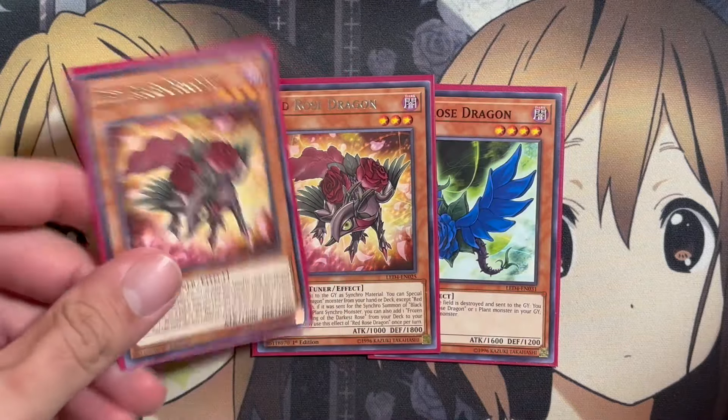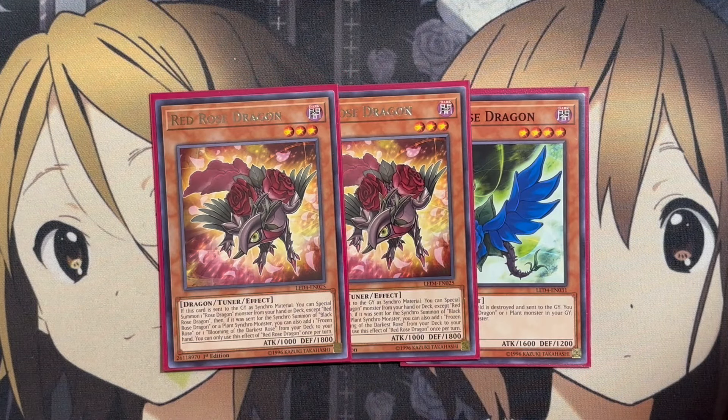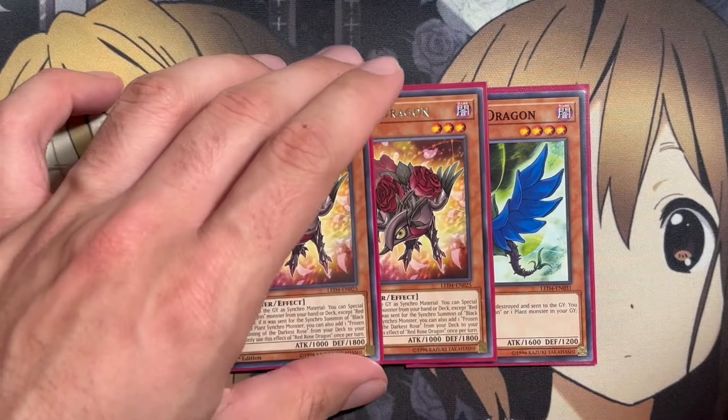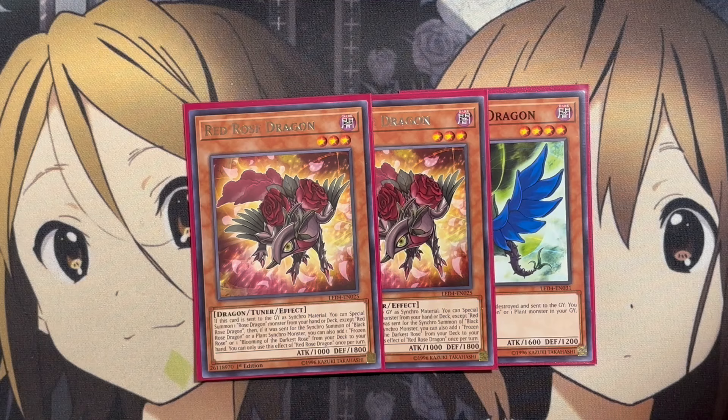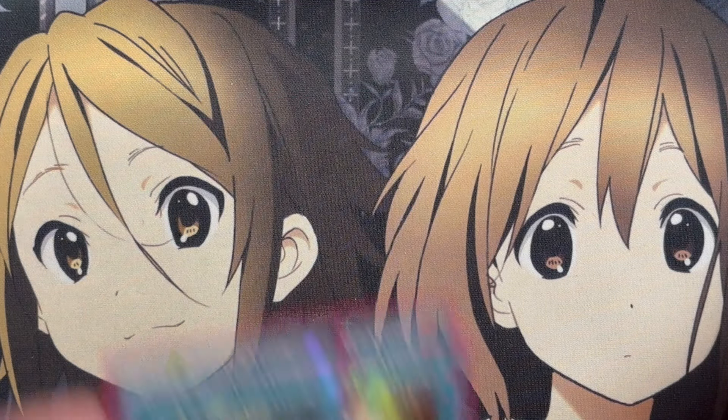Also running a small Rose Dragon lineup, since they are dragon monsters and provide a tuner option in the deck. Blue Rose Dragon — or Roxrose Dragon — serves as another special summon option off of Red Rose Dragon in the deck.